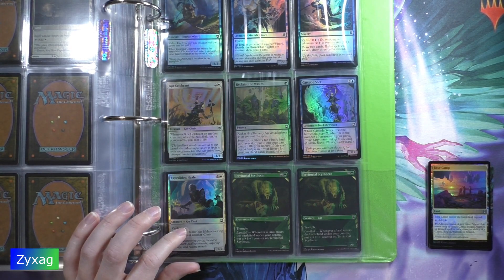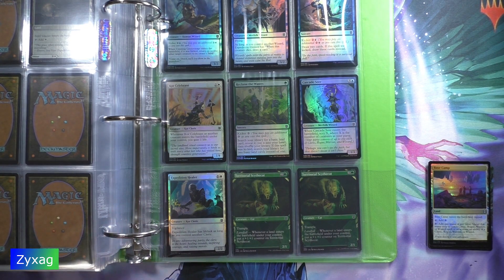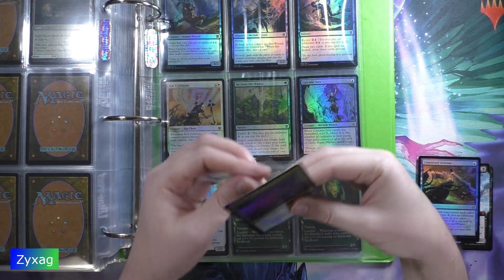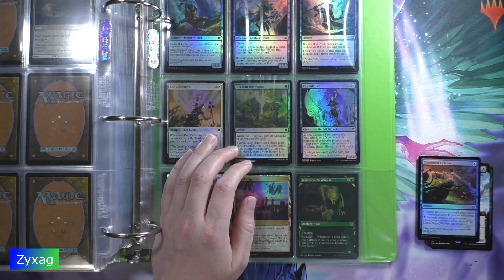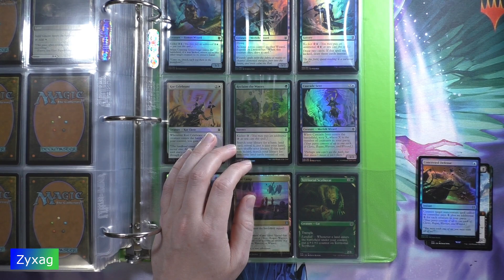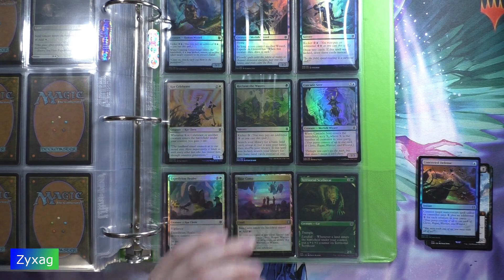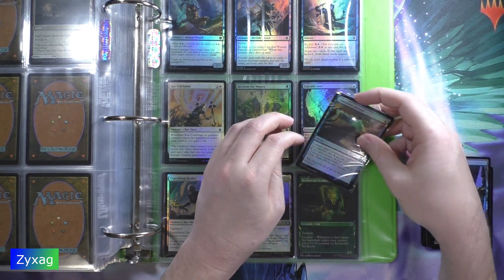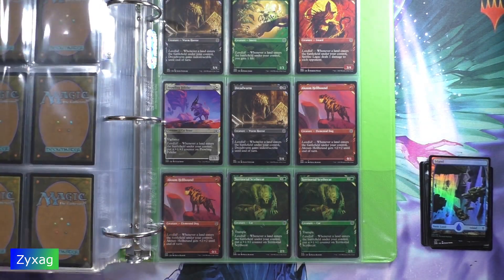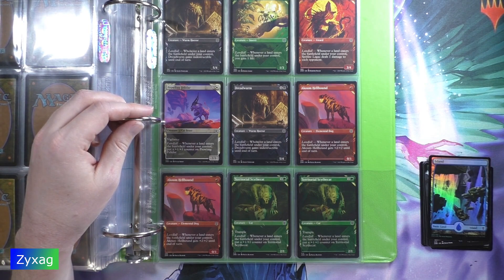A foil Base Camp, which is a card I already have — I have two copies of it as a regular card. And a foil Concerted Defense, which I already have multiple copies of as well. Next up we have a foil land, which is foil Island number 269.